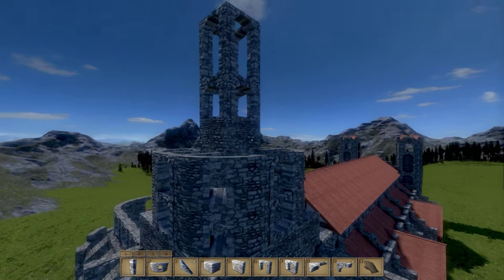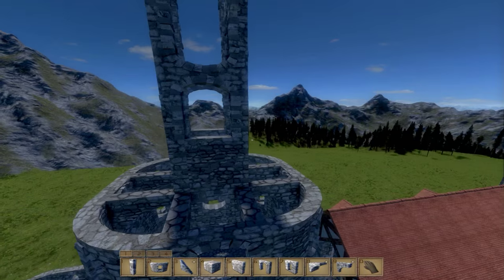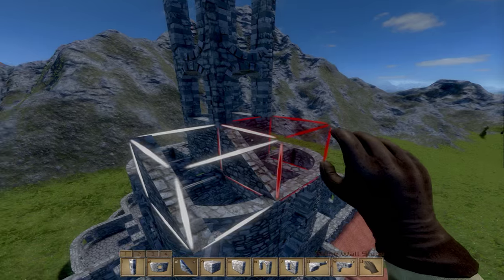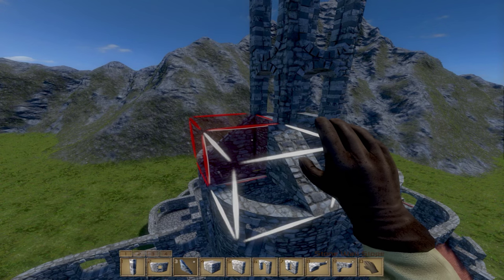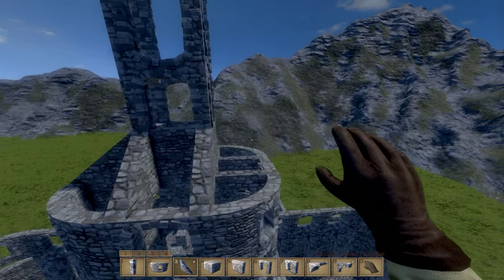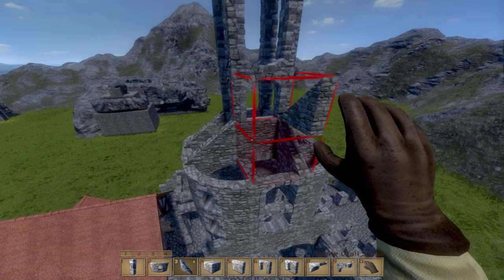If I had the additional roofing pieces, this would kind of cone in and look a whole lot nicer than it does now. I don't know if I even want to add these things - I think they're just making it weaker rather than stronger.